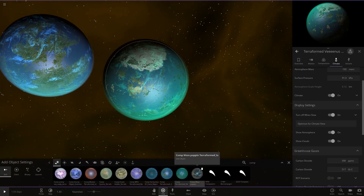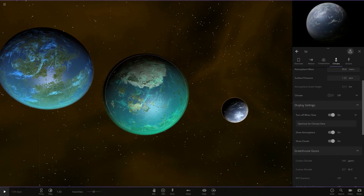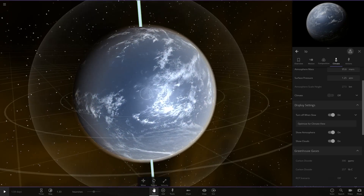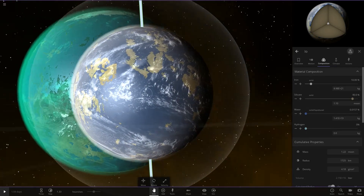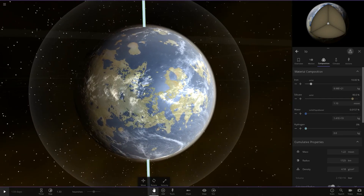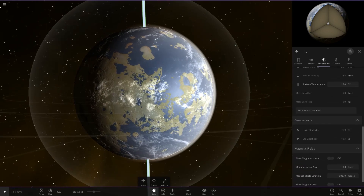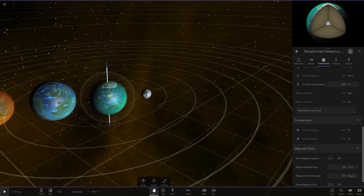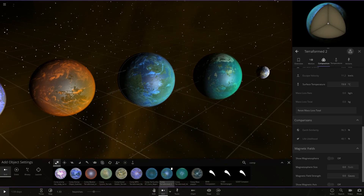And then lastly we have got Wasp Poppins' terraformed Io. It's appearing to be mostly ocean — looks like we may have to remove some of the water, maybe there's a little too much. That's a roughly better look at it with the land there, unless he intended it to be an all-water world. Checking the stats: 71 and 40. Mr. Missalot's was 97 and 71. Core's one was 96 and 48.